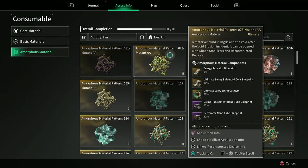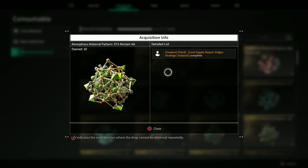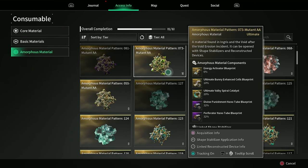Next we have Amorphous Material Pattern 73 Mutant AA for your ultimate Valby Spiral Catalyst at a 20% chance. This comes from Vesper's Hard Lost Supply Depot outpost, and you will require Sharon to do this. With a 32% chance on the previous one and 20% on this one, these are already really high chances to get these pieces without even needing to enter into any Void Intercept fights. So that's already a really good spot to be in.